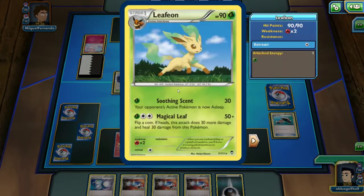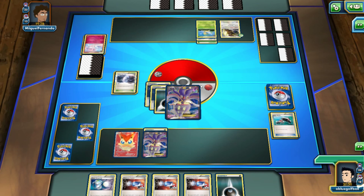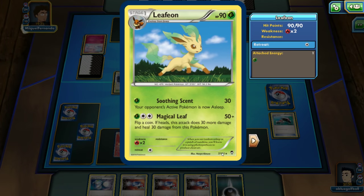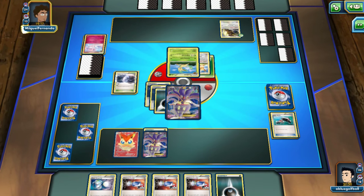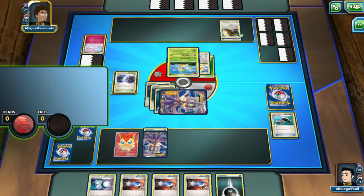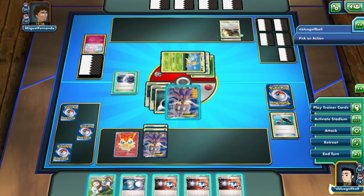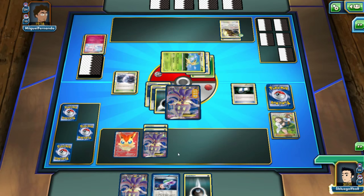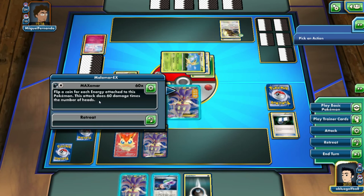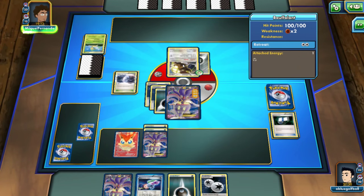I could still use a Super Scoop Up — if I stay asleep I can scoop up this Malamar EX and replay the DCE onto the fresh one. My opponent plays Leafeon active as expected, hitting with Soothing Scent from Furious Fist. My opponent flipped tails on Battle City — this stadium has been worthless. We wake up from sleep — fantastic! Let's put the Leafeon to sleep, go for Professor Birch — tails. Stadium — tails. Maximar: no need to flip, we'll just take 180 damage on the Bouffalant and knock it out.